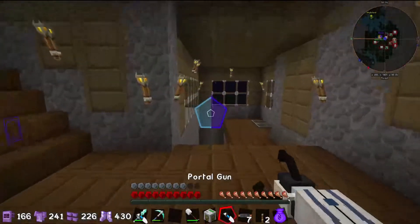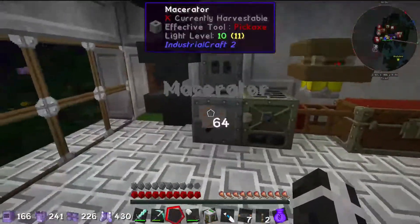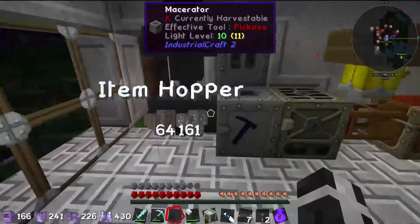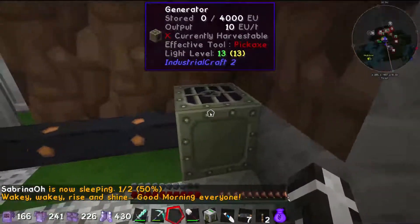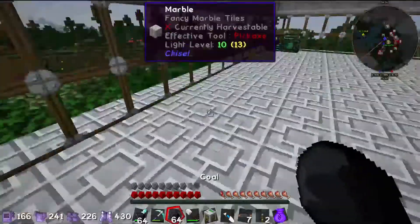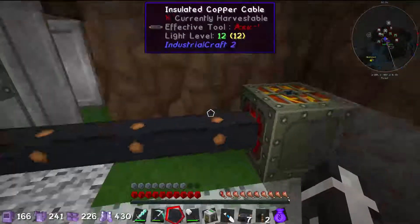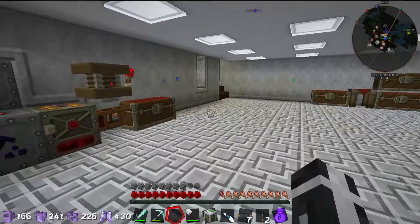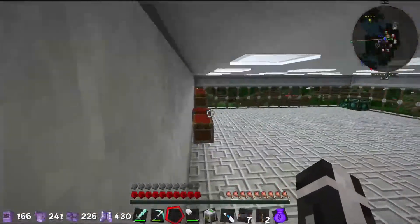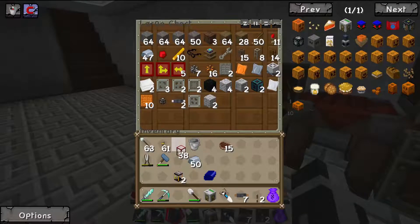We already started building some stuff so you didn't have to watch us build everything. We built the pump for the lava, plus the macerator and furnace. I ended up using the regular generators from Industrial Craft rather than the other generators. Now we're fueling this, but what I want to build next is the geothermic generator, which runs on lava instead of coal.